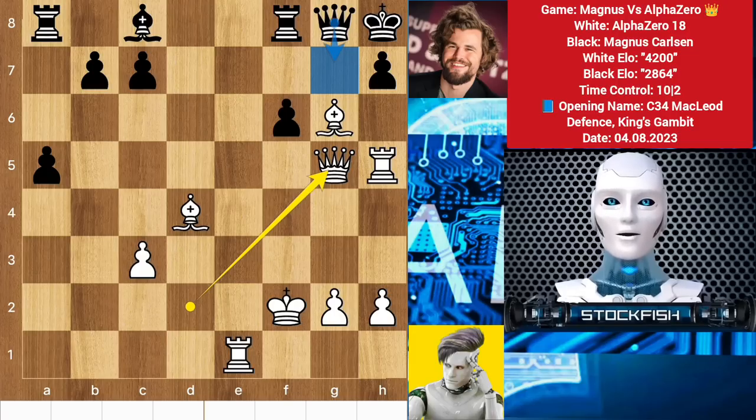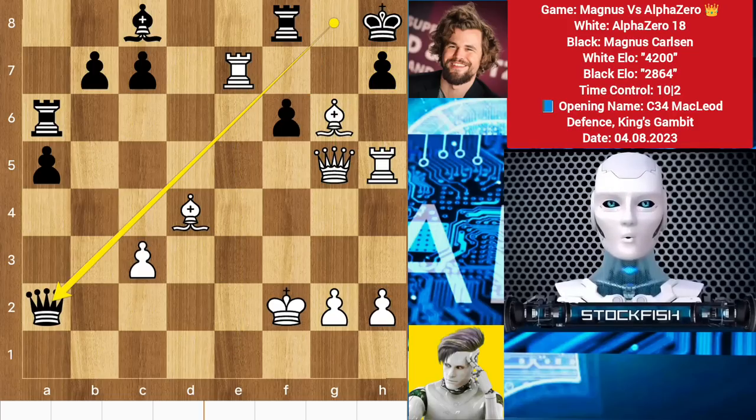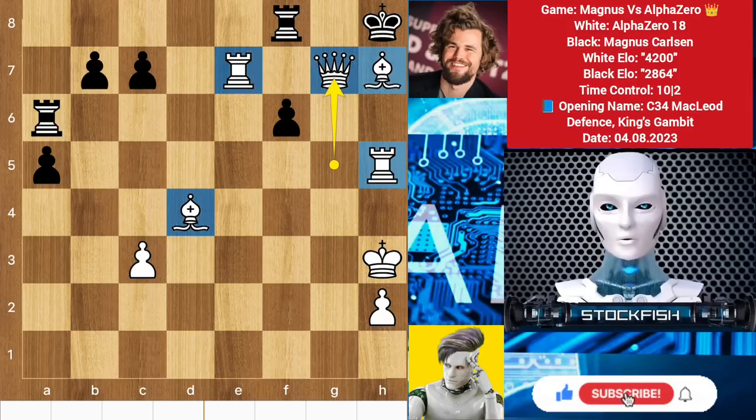Let me continue the game from the resignation position. If rook a6, then we will play rook e7 to target the pawn with three pieces. White's idea is to take the pawn — takes, takes, and checkmate on g7 square. That's the idea of this position. Black has to play queen check, king ups, takes takes, bishop check takes, bishop check takes, and after some moves later, it will be checkmate on g7 square.